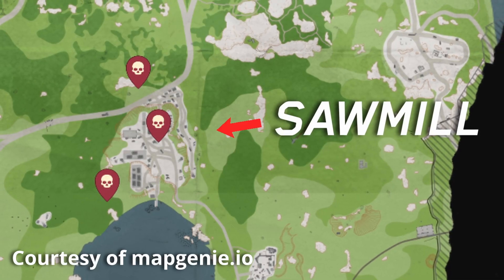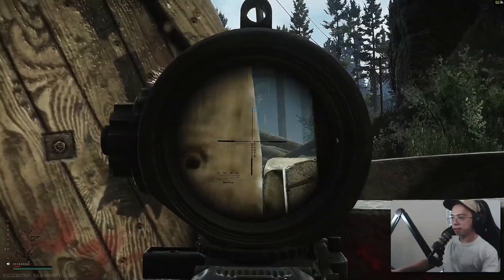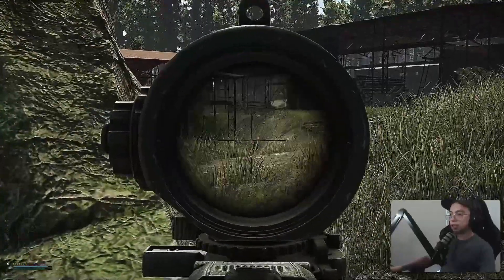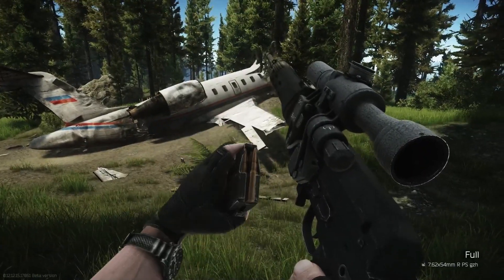Let's start with the basics. These are Sturman's potential spawns according to Map Genie. He will always have two guards. I recommend using any bullet with at least 62 flesh damage, because Sturman has 62 HP on his head and you want that one-tap if you see him sitting around. What I mostly used was the M80 with an RFB or the SVD with PS rounds.